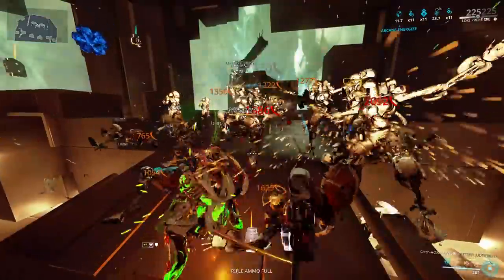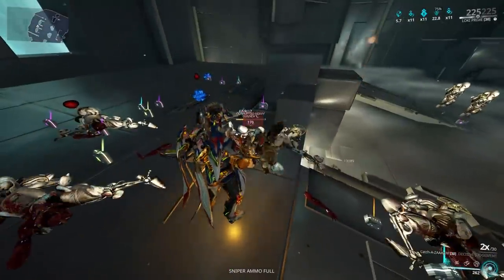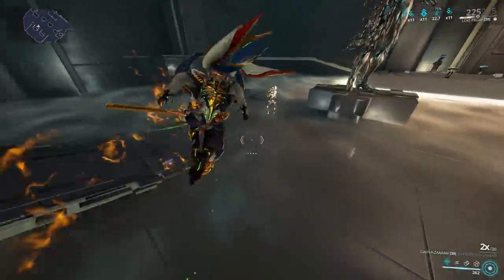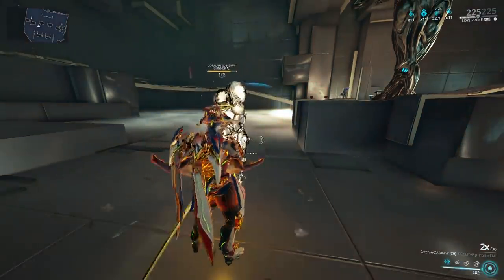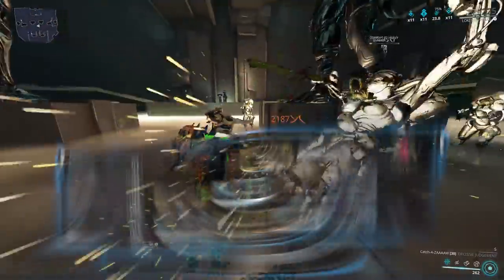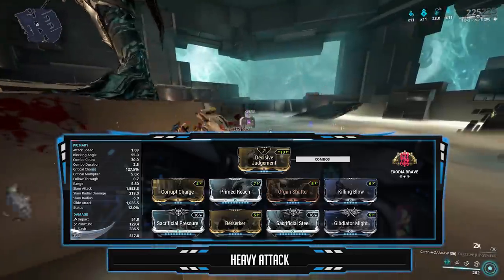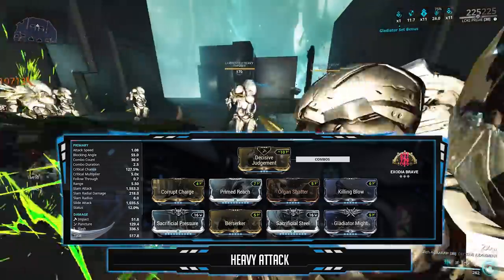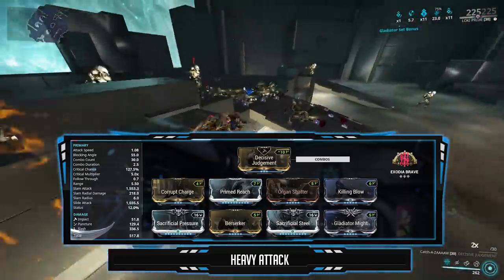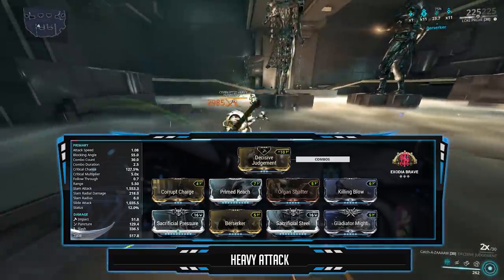The third build is the Heavy Attack build. Since this is a Nikana, all heavy attacks from Nikanas will force proc Slash regardless of the stance, so you will end up bleeding enemies to death. The Heavy Attack build isn't something you would usually see, since with heavy attacks you want to deal initial damage without building up status effects or combos — modding it for raw damage and crits is the way to go. I have the two Sacrificial mods combined to give raw damage and crit chance. And since this is a Heavy Attack, we get 2x crit. Corrupt Charge for the initial 2x combo, Killing Blow for the 60% Heavy Attack windup speed and 120% Heavy Attack damage. Gladiator Might for the crit damage and slight boost in crit chance.